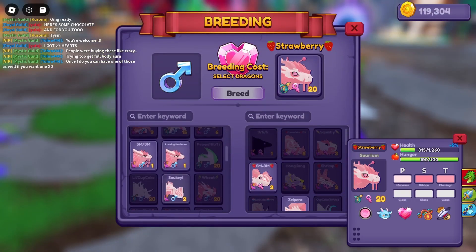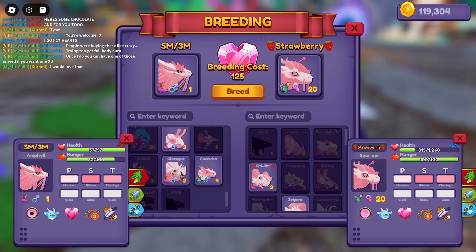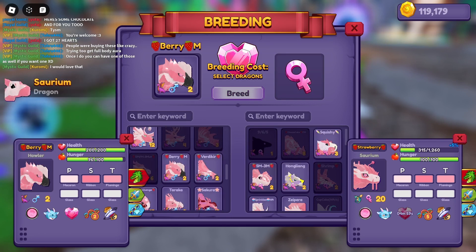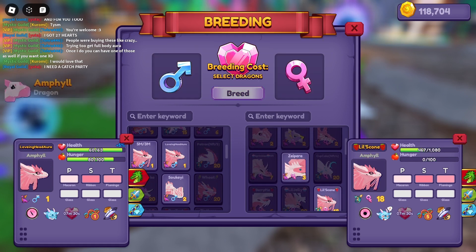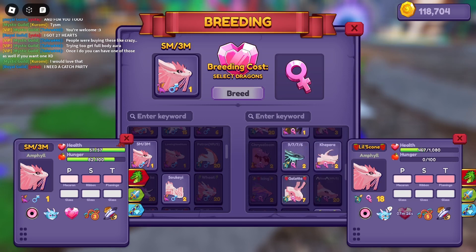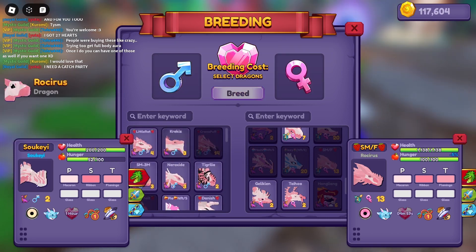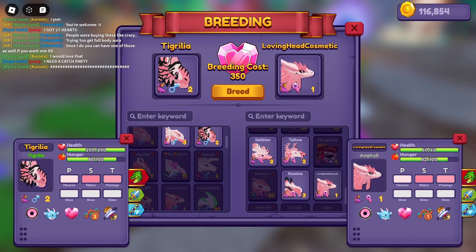We're back with some updates. The most recent update kind of broke part of the game. The Valentine's chests have a bug — especially in Origins — where the chests go invisible and you can't collect them. The only way to fix it is by leaving and rejoining, but you have to be quick because they disappear pretty fast.